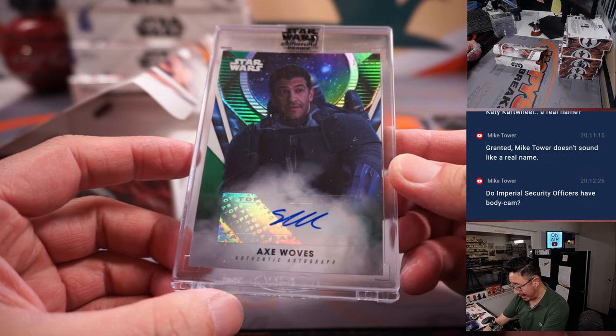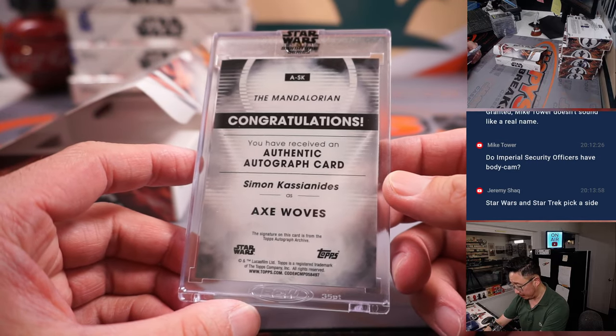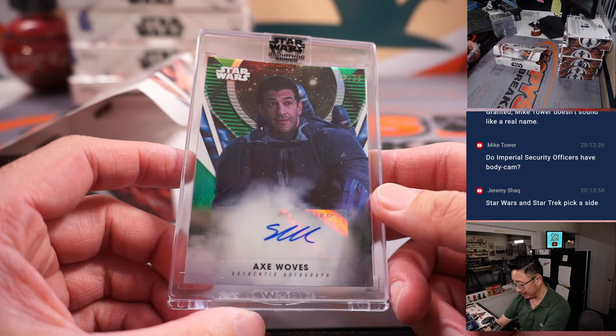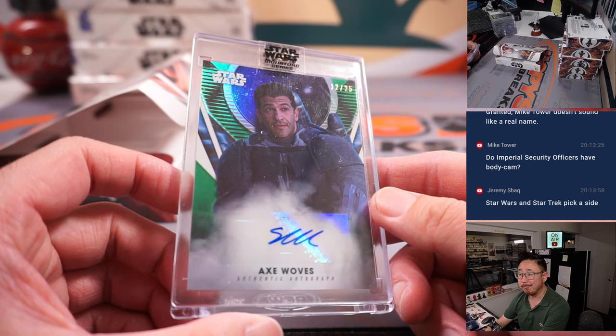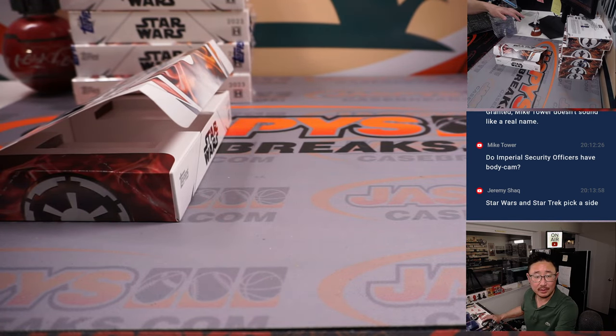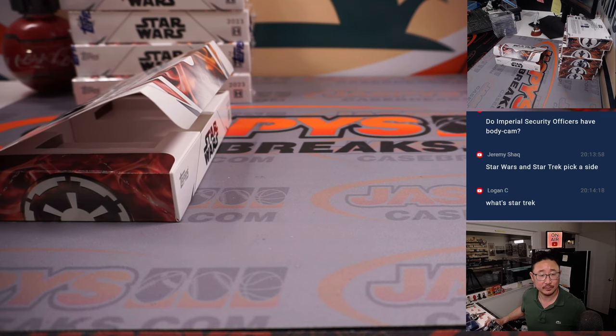Next is Axe Woves, 12 out of 25, from The Mandalorian. He's part of the Mandalorians who became mercenaries — we see that storyline unfold this season. Boyd Jackson with Axe Woves.